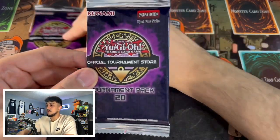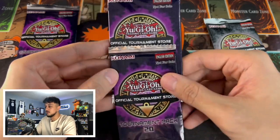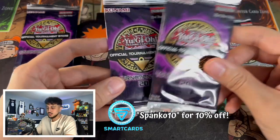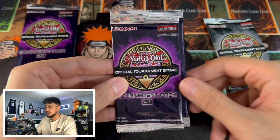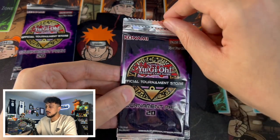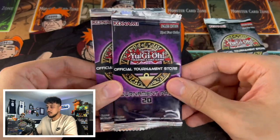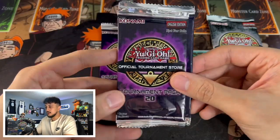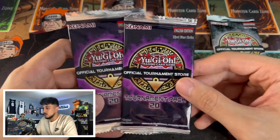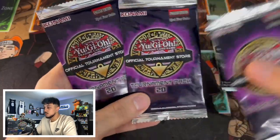Here's where the error comes from. When I put these two OTS 20 packs next to each other and compare them to a normal OTS 21 pack, this error pack is much larger. There's nearly an inch of difference in size. Also, the tournament store logo on both error packs is shifted to the left, and the coloring looks off. The OTS 21 normal pack lines up perfectly, so these two are clearly the odd ones out.